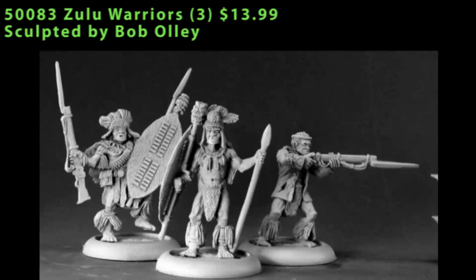Here's a quick still picture look at Zulu Warriors number 1, the first blister. The main difference between the two is that in the first blister, two of the guys are carrying rifles, and in the second blister they're all just carrying spears.